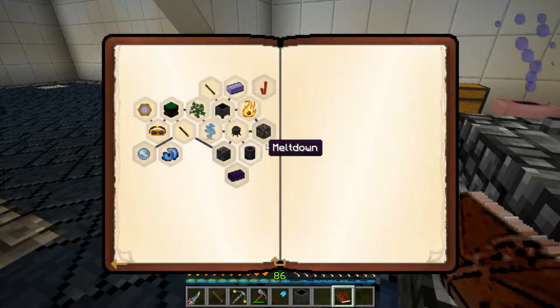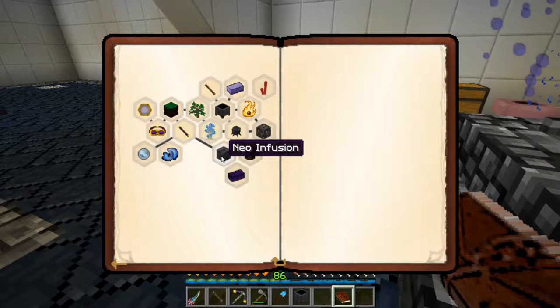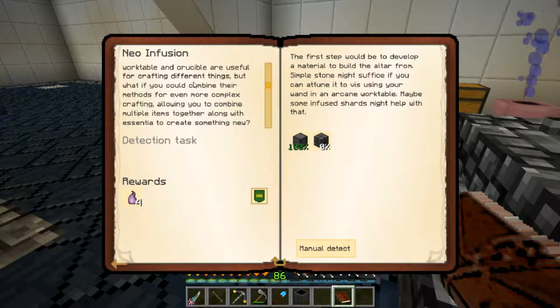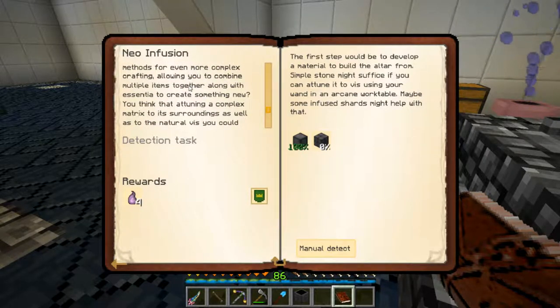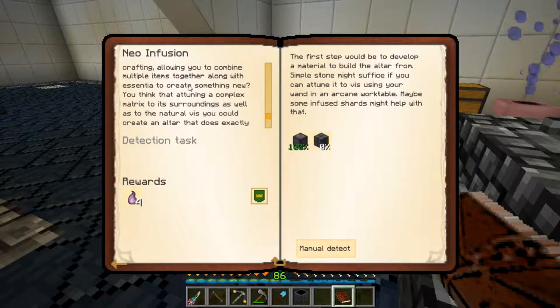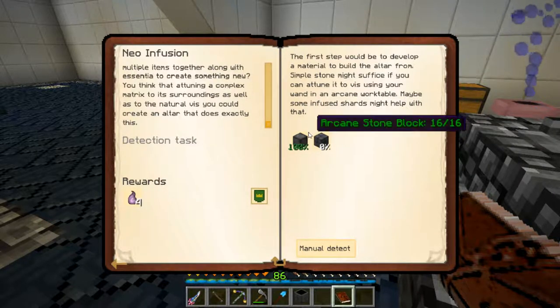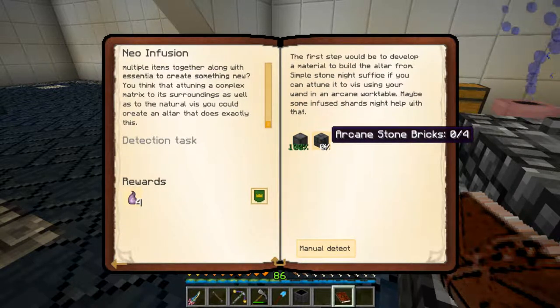We're going to come to chapter 11 here and come down to Neo Infusion. Let's go ahead and read this again - I think we read it in the last episode, let's just refresh ourselves on it. 'Now that you've got yourself essential time to figure out what you can do with it, both the arcane work table and crucible are useful for crafting different things. But what if you could combine their methods for even more complex crafting, allowing you to combine multiple items together along with the essentia to create something new? You think that attuning a complex matrix to its surroundings as well as to natural V, you could create an altar that does exactly this.' The first step would be developing material to build the altar from - simple stone might suffice if you're going to tune it using your wand in an arcane work table. Maybe some infused shards might help. So we did the arcane stone blocks last time, now we need to make arcane stone bricks.